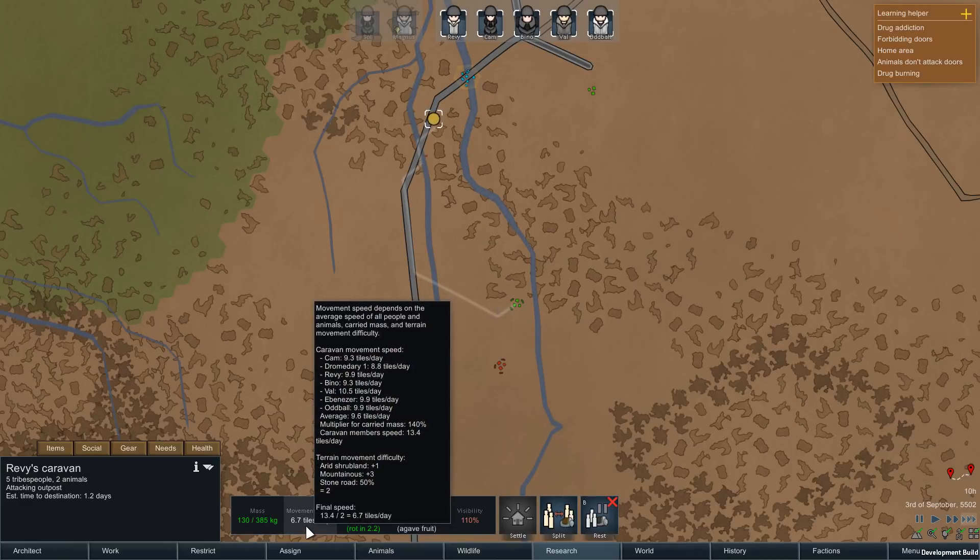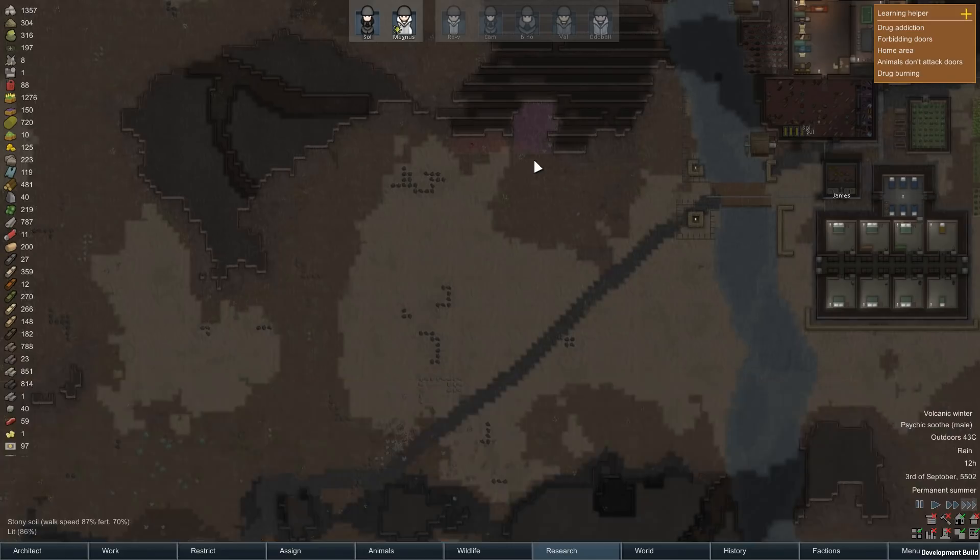Oh, I think it's the road through the mountain. Let's see who's the slowest - the dromedary is the slowest. Looking at the multiplier for carried mass and caravan member speed... yeah, it's the terrain that's slowing them down. But it's okay.